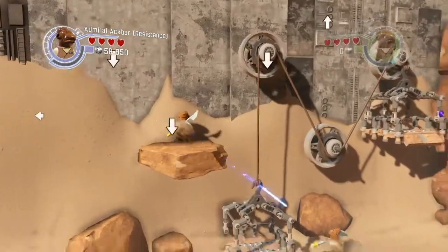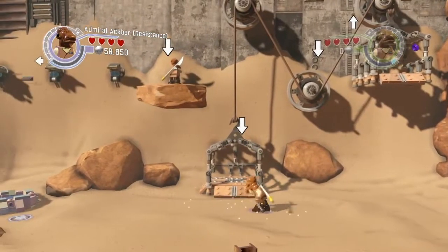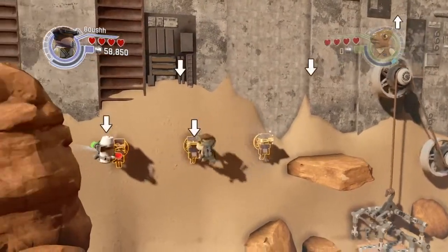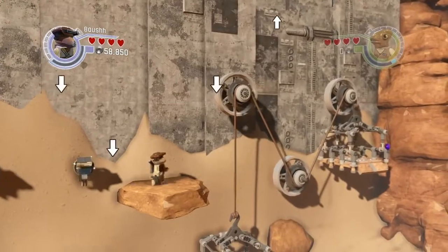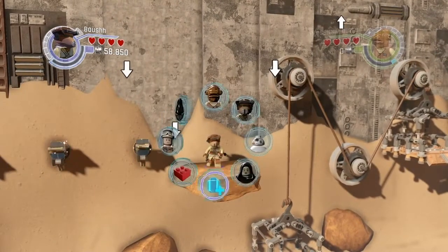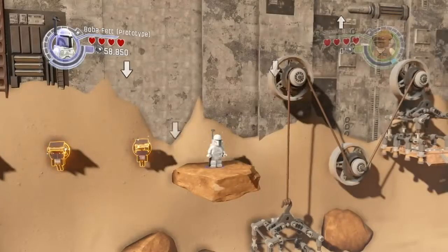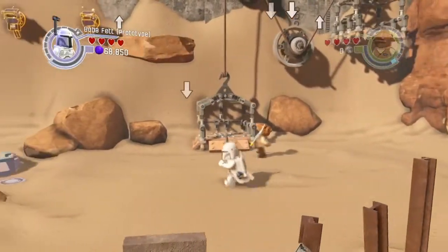There's a purple stud up there — it'll give me lots of money. Build that, grab it. That's all the minikits in this little special area. You can still get that purple stud if you have a way though.